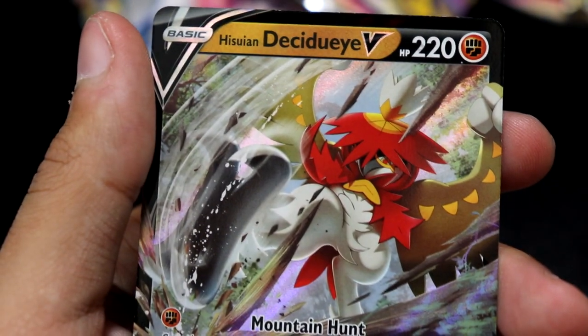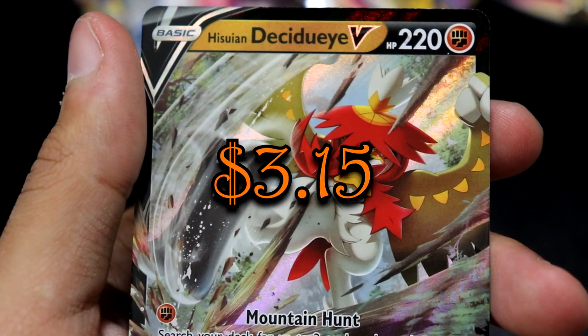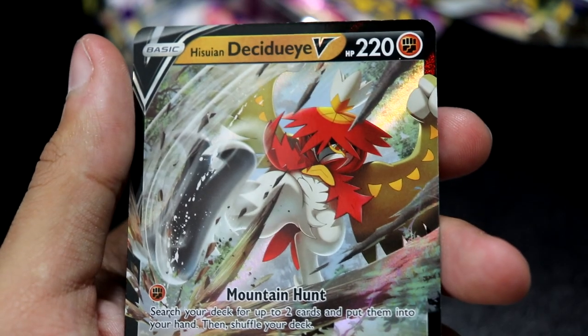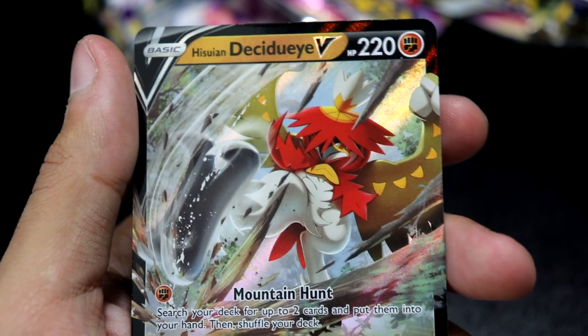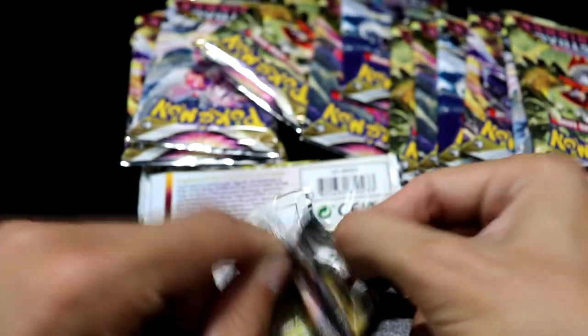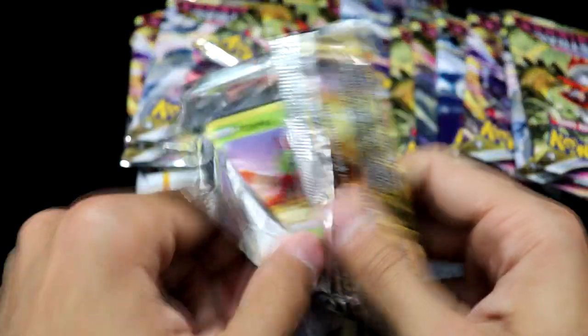And behind it — hey, you ask, you shall receive! One of the Hishian starter Final Evolutions — the Decidueye! Nice. Next pack up. We're still missing quite a bit of Hishian Pokemon.